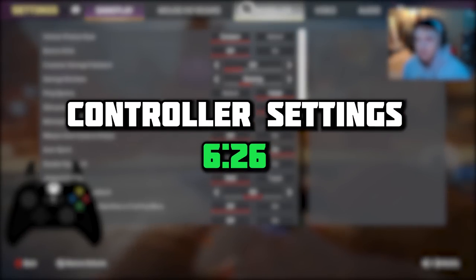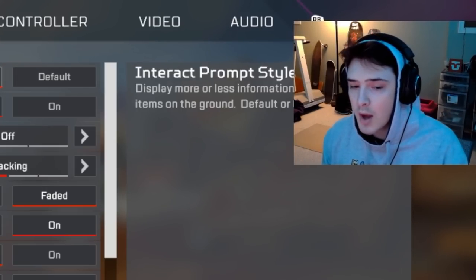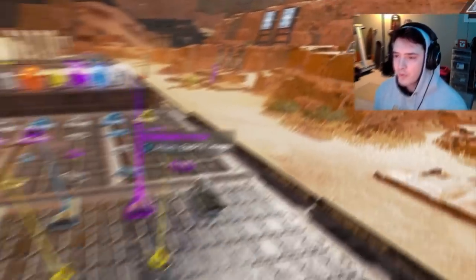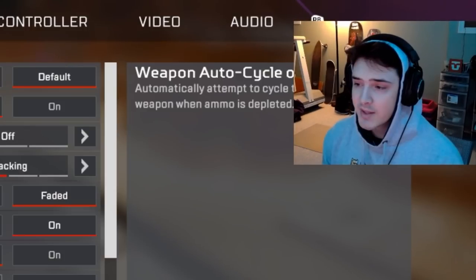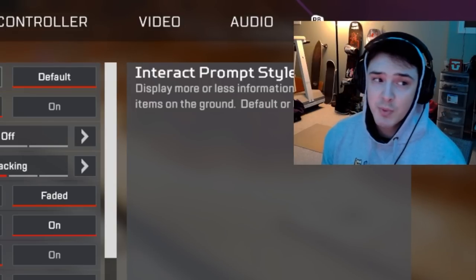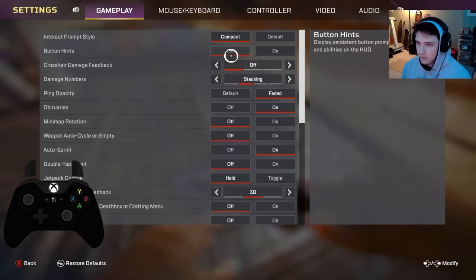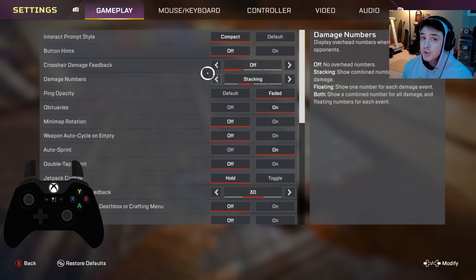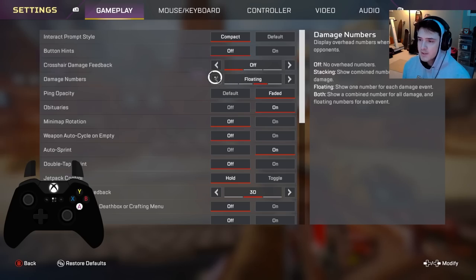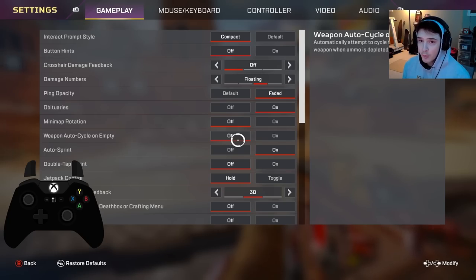Hop right into my settings — throw a timestamp up if you just want to see controller settings. Interact prompt style: compact versus default. Compact gives you a lot more open screen space — the icon that pops up is much smaller versus default, which takes up a lot of space. So we like compact. Button hints: same thing, turn that off for extra screen space. Crosshair damage: turn that off for extra screen space.